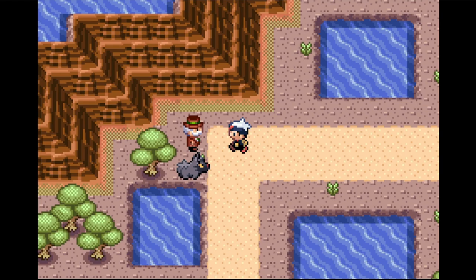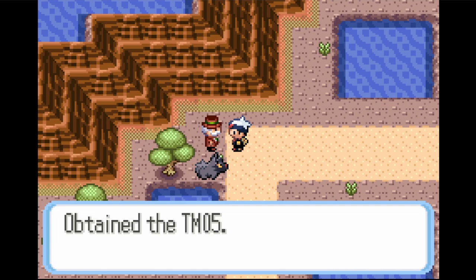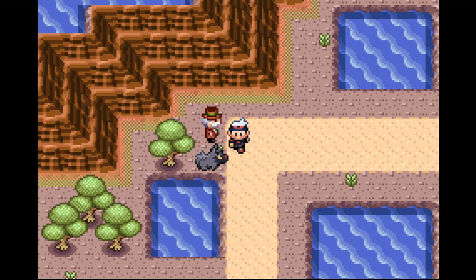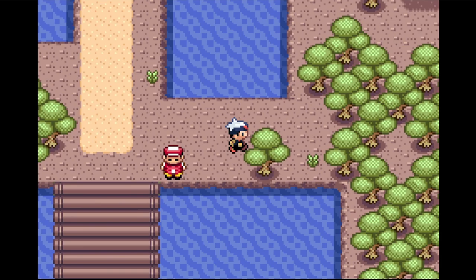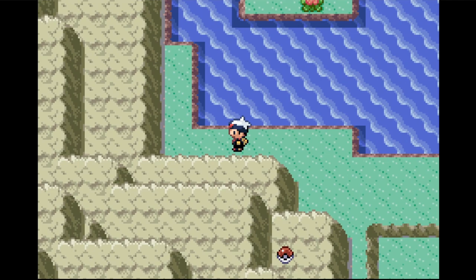We are now on Route 114. If we talk to this guy right here — all his Pokemon does is roar, no one dares to come near him, and he asks us to please take this TM away. TM 05 Roar. That's kind of cool. There's a fisherman here, and there's something over here if you're playing Emerald, but I'm playing Ruby. We got ourselves a hidden item right here.